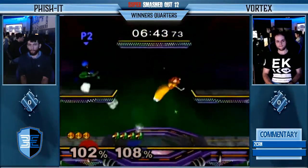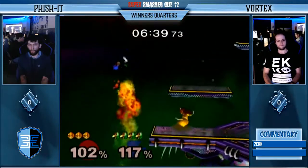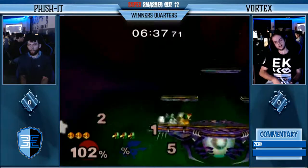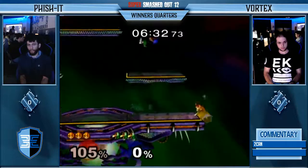But Fishing does get a grab — here comes the up throw. Peach does have a chain grab on Falco at high percent. Unfortunately, the down air does not connect into the nair. Very good SDI from Vortex, but he is gonna lose his stock though. He does have a very clean lead in terms of percent.